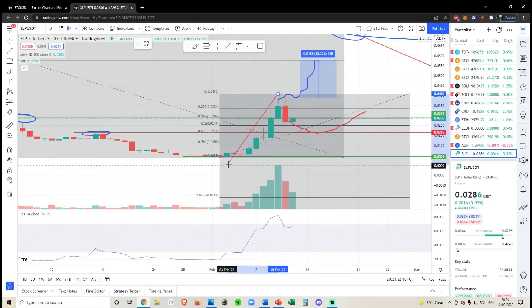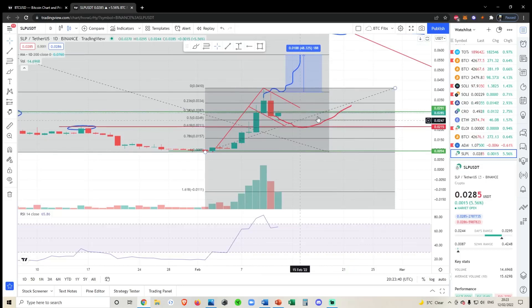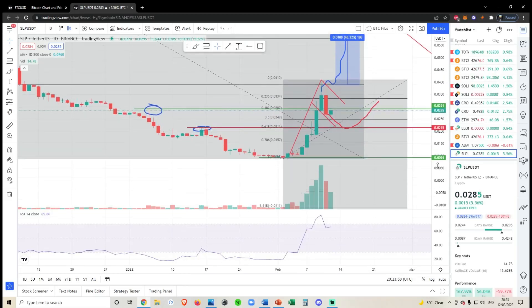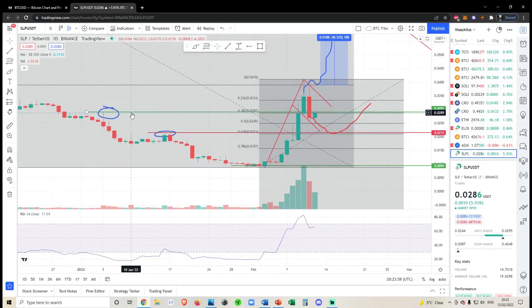Let's do an update on Smooth Love Potion. It does seem like we're forming something like a bull flag. There are a few different scenarios I see playing out. As long as we stay above the 618, which also lines up with our previous lower high at 216, we are in line for bullish continuation. If we do lose 216, that will be invalidated and we'll have fallen below our two previous micro highs.